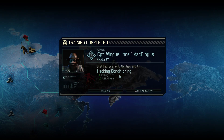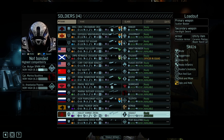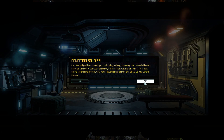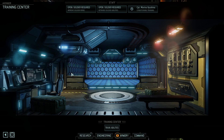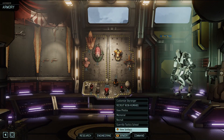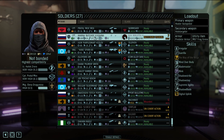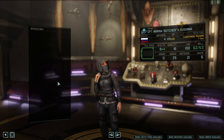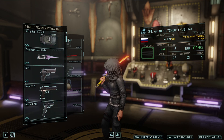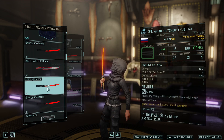Wingus McDingus is almost done with his training. Only eight hacking and 15 ability points - that's sad. Let's train Marina since she tends to almost die all the time. Give her some defense training - that'll take seven days. In that time she'll forget which weapons she's supposed to use because video games. We'll fix that - only she's using the energy katana and energy wakizashi.